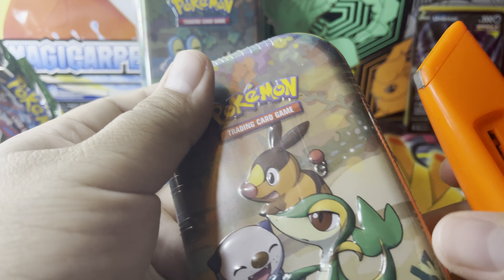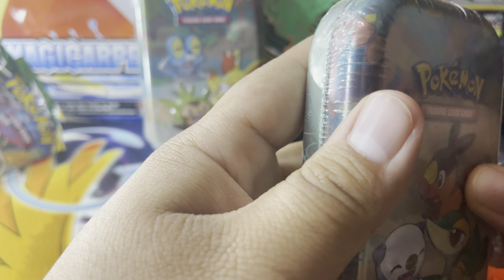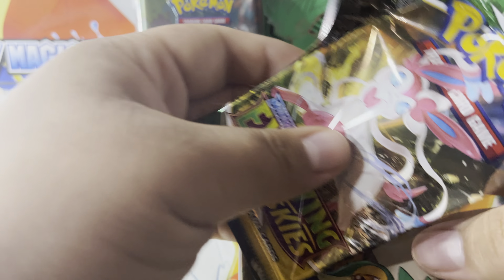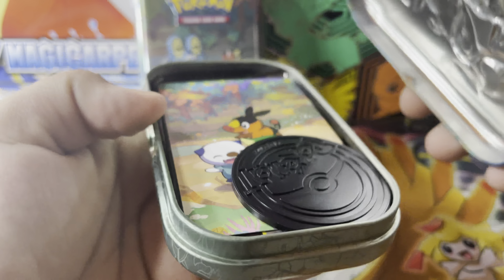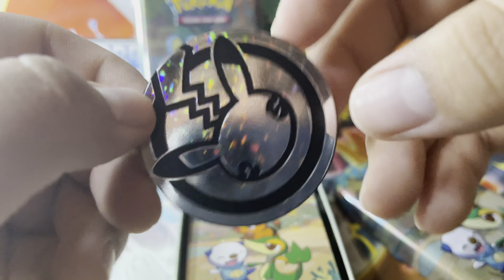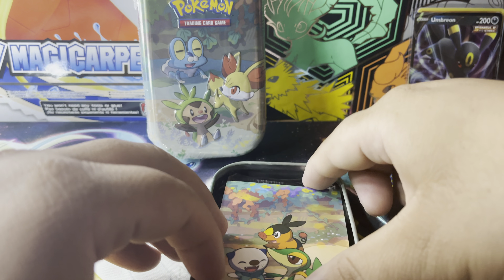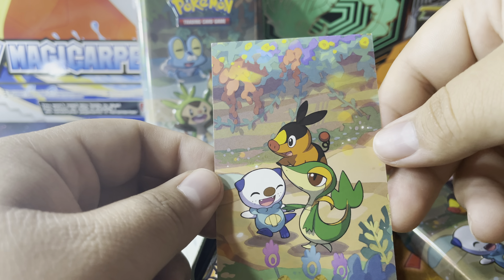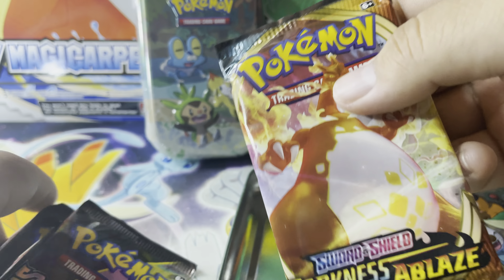Flapple's gonna be our holo. Going in order — fifth generation and then X and Y was the sixth, I guess. I would love to see a remake of the Unova region; this was definitely one of my favorite Pokemon games, I put a ton of time into it. Once I have all these put together I'm gonna glue them on a board and have it in the backdrop — I think that's pretty cool.